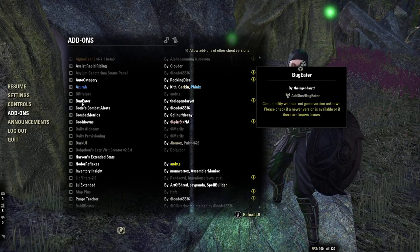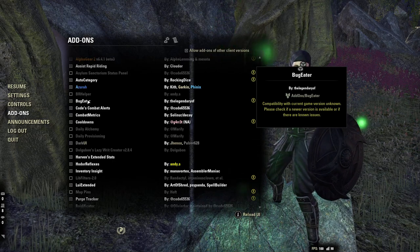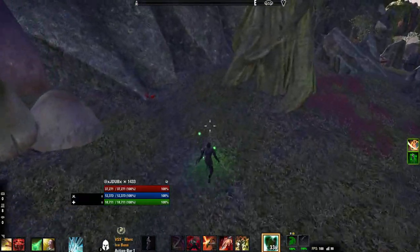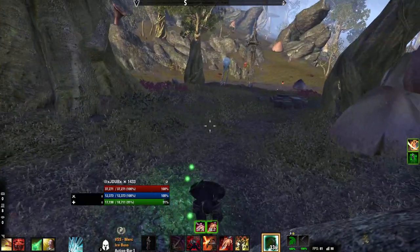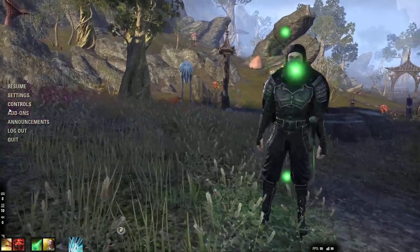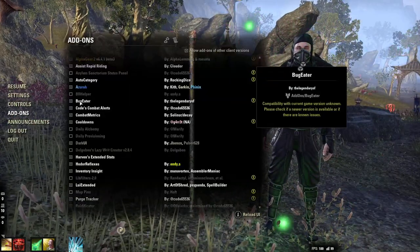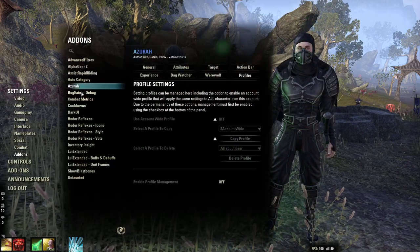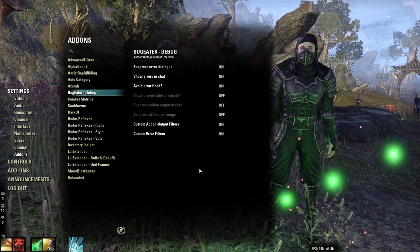Bug Eater is a super awesome add-on I've had since I got onto PC. Basically what happens is sometimes when you're running around you'll get a UI error message that pops up on your screen and you have to click the X button. If you have this add-on, it won't pop up — it just stops that from popping up, which is super nice.